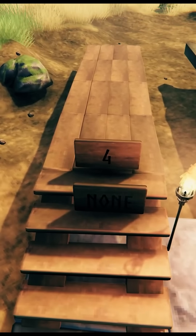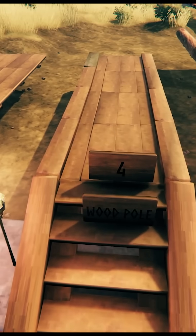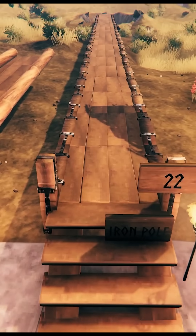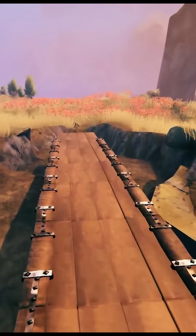Wood floors are able to reach 4 pieces before needing ground support, and the wood poles do not increase this distance. Log poles will increase the distance to 6 pieces. Wood iron poles will increase the distance to 22 pieces before needing ground support.